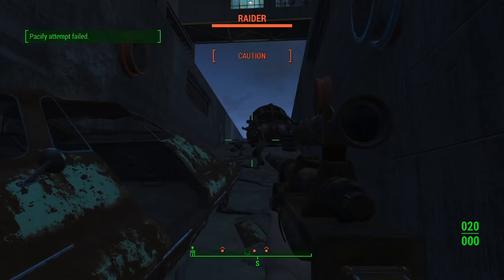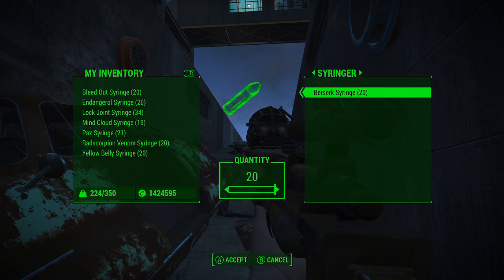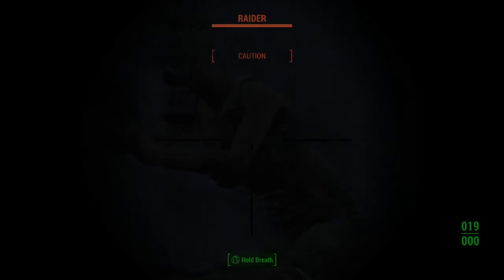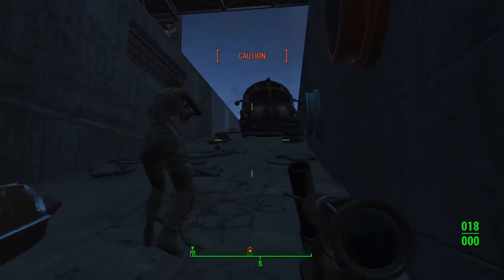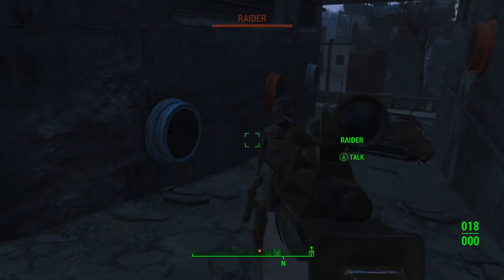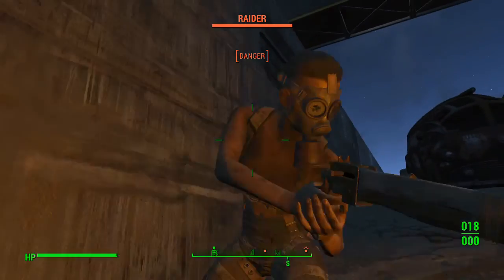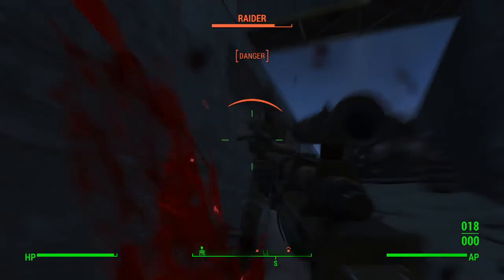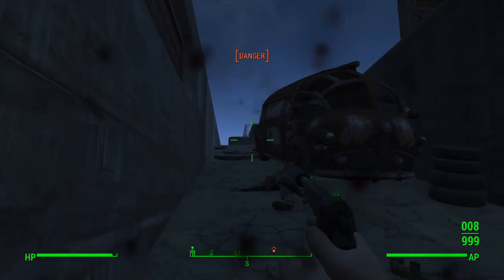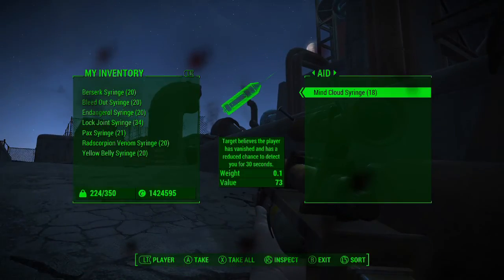At this point you're probably thinking — why would I want to use this syringer? What is its purpose? Well, to put it in a nutshell, the syringer is the Fallout 4 equivalent of illusion magic in Skyrim. As we look at the ammo effects, you'll see that the most useful ones are basically the same as old-school illusion spells.